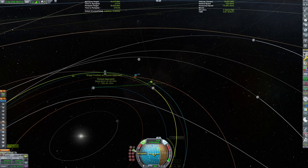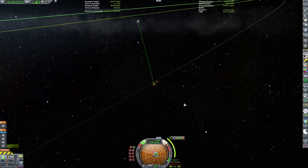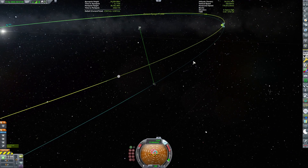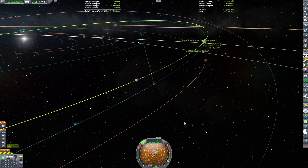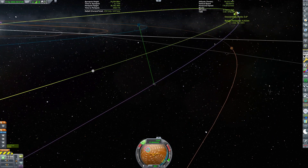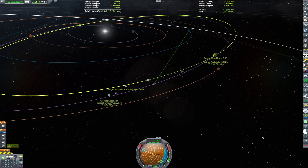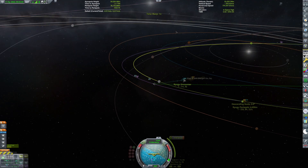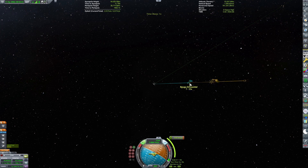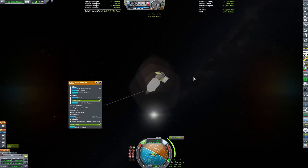We continue to approach the target. Since it's such a small object, the sphere of influence is tiny, and we're also approaching at a pretty high relative velocity. We're actually going to start our orbital insertion burn a few seconds before we enter the sphere of influence, which you'll see later. We now have our final insertion plotted — a nice low periapsis. Our orbital insertion burn starts about 10 seconds before we enter the sphere of influence.